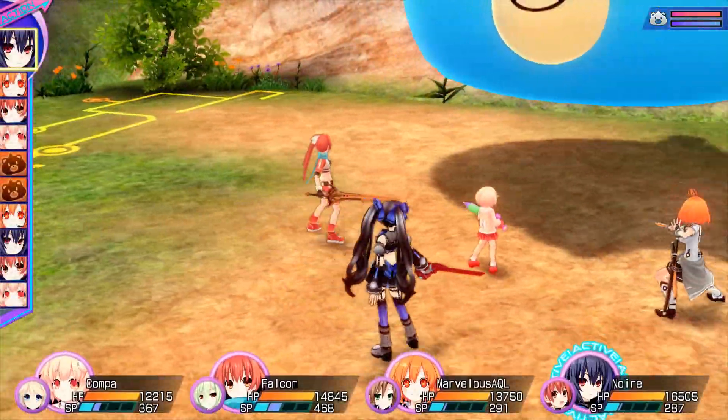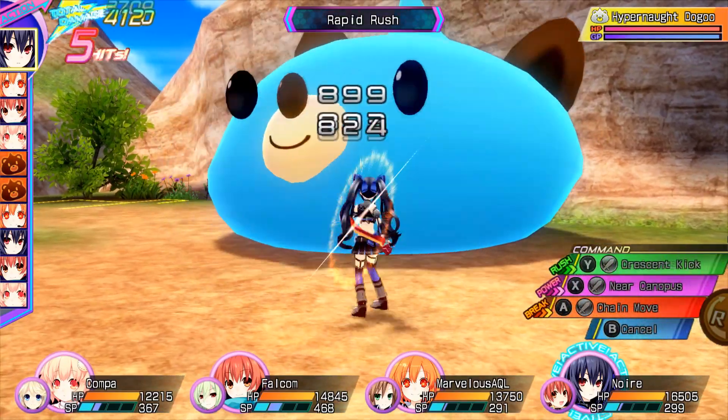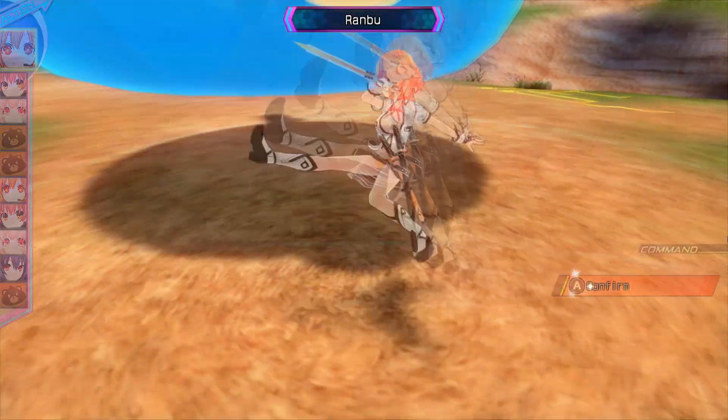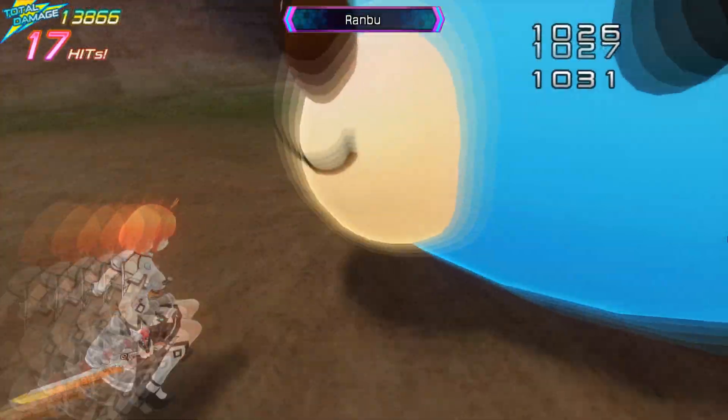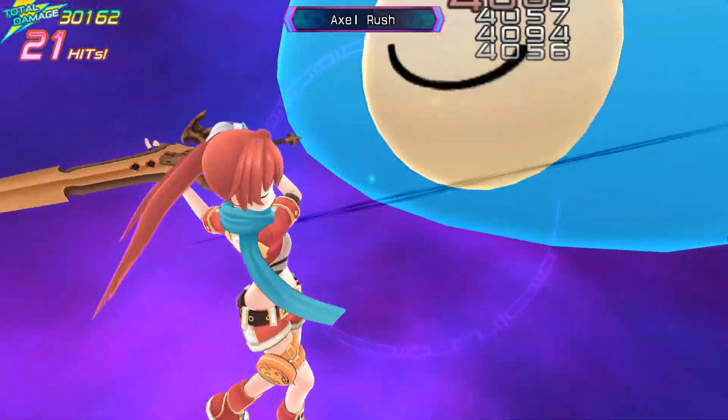In the previous Neptunia game, we could only do a few EX combo moves together. However in this release, Blanc can team up with Noir, Vert, or Neptune; Ram can team up with Nepgear; Vert can team up with Neptune or Nepgear — and basically you get a whole range of combo EX moves to choose from in this release.